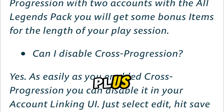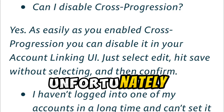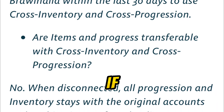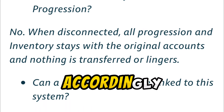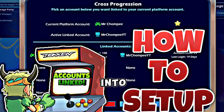If you bought any PS Plus packs, you cannot use those cosmetics on any other account — I'm guessing it's something to do with PlayStation itself. On the bright side, if you bought the All Legends Pack on two different accounts and cross progress them together, you will get coins accordingly. Lastly, if you have a banned account, you cannot cross progress it to a new account.